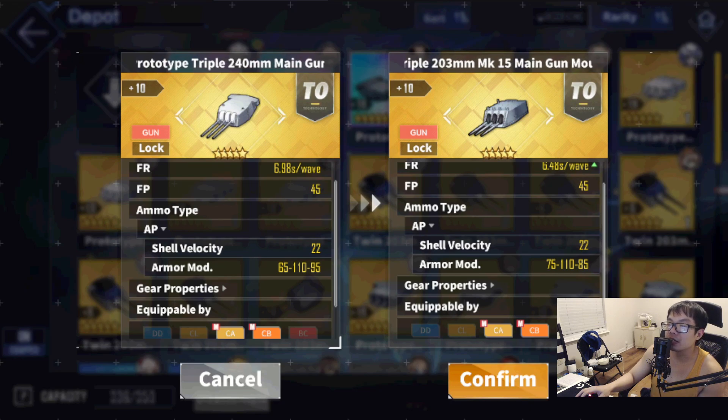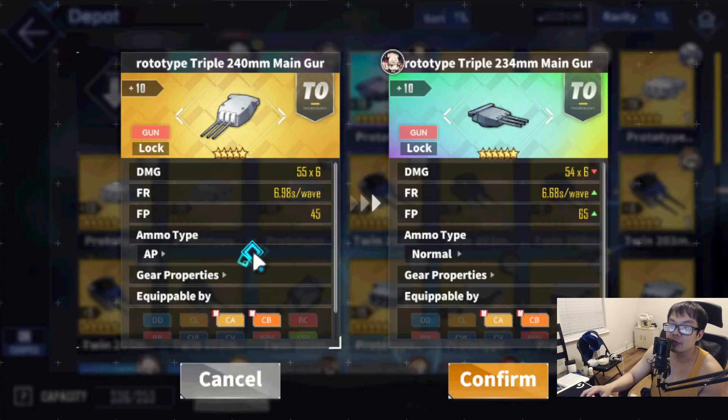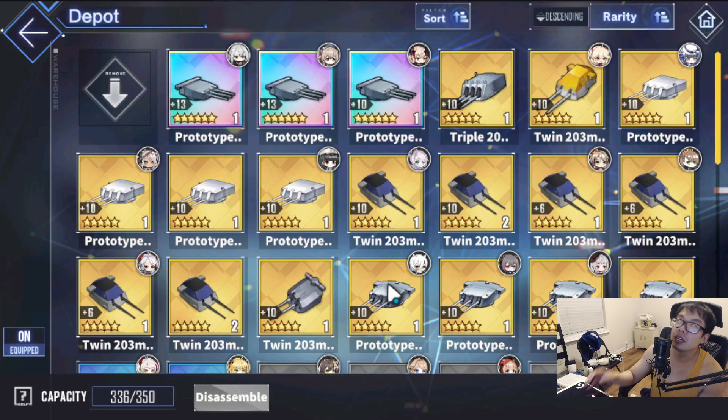On the heavy armor aspect, it is 10 higher compared to the Baltimore gun. Nowadays, light armor for mobbing is pretty important, but if you don't have the Drake gun, any kind of heavy cruiser gun will work just fine. This one is aimed more towards heavy armor — it has basically the same heavy armor modifiers as the Drake gun, so it's actually not bad. It's a little behind on firepower but pretty close to the Drake gun.